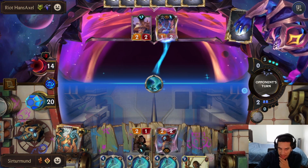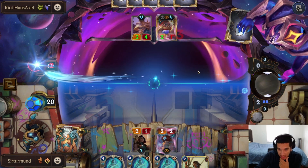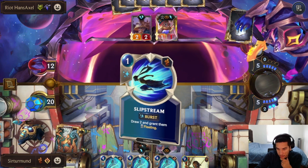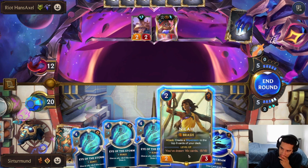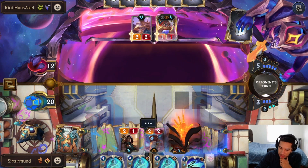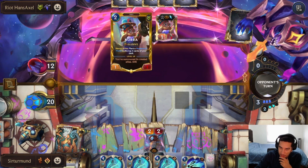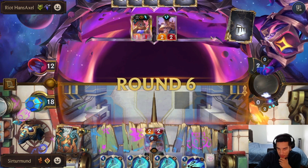I'm just going to go ahead and drop this for 5 mana. This is the We Stand Together that we talked about. We still have the Elusive Blocker. We get a Slipstream. Opponent could have Sunburst — if they have the Sunburst, I want them to do it here. Meteor Shower — that was a little more awkward than I expected. Maybe I should have played around that Meteor Shower. I should have known the opponent was going to have Meteor Shower.